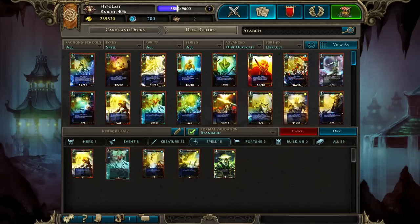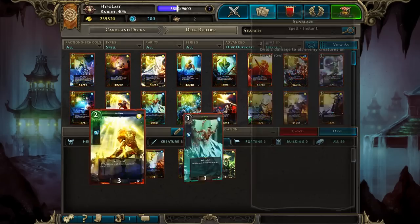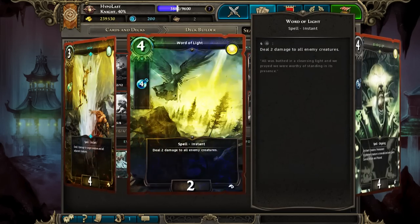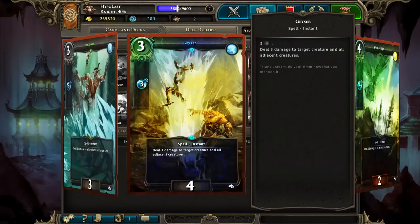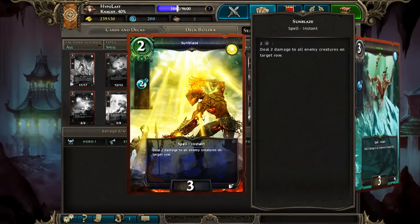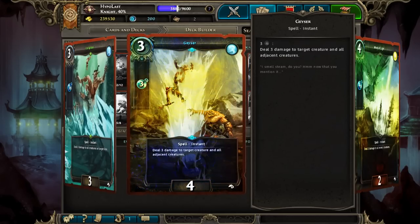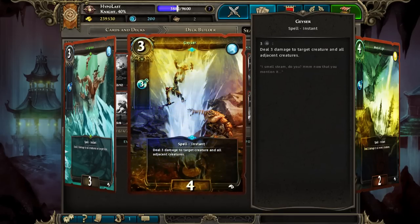Moving on to our spells, we're playing a decent suite of removal. We've got lots of positional removal — Sunblaze, Ice Spikes, Geyser, and not so much Word of Light, but those three particularly are going to be comboing with our outmaneuver spells, moving our opponent's creatures into bad positions. For example, if they're spacing their guys correctly for a Geyser, we can take one of them, toss it in the middle, and then Geyser 3 or 4 guys pretty consistently.